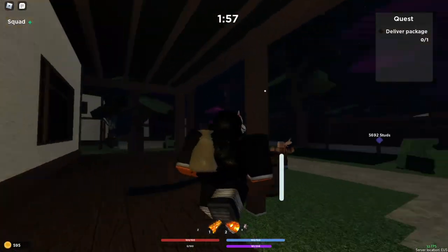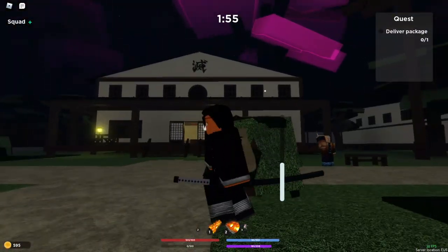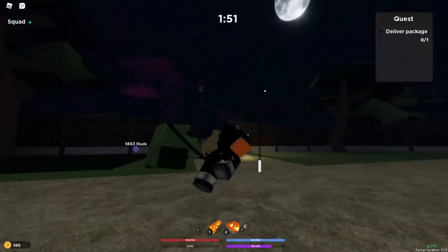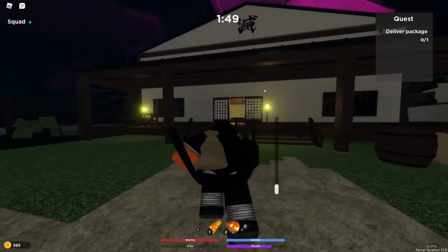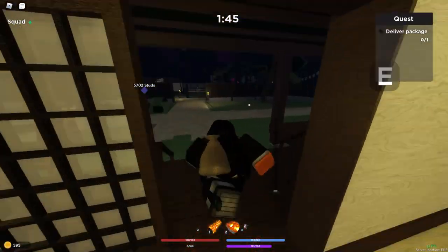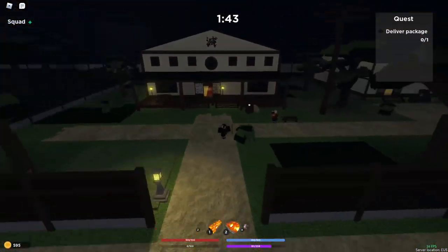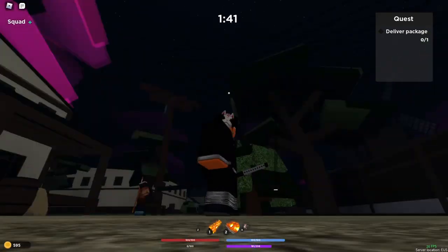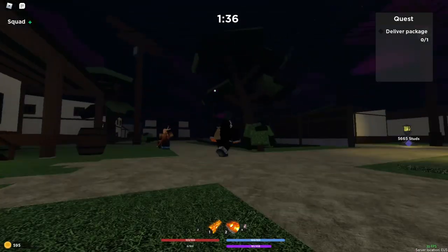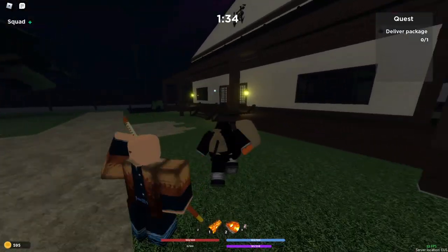So basically, this is the Slayers HQ — Slayers Corporations. Honestly, I'm not gonna lie to you guys, I don't really know how to get here. I spawned here because I just completed a final selection or whatever that is. Hopefully you guys know a way to get here. If it helps, the wisteria trees are nearby — I can't remember exactly what those trees are called.